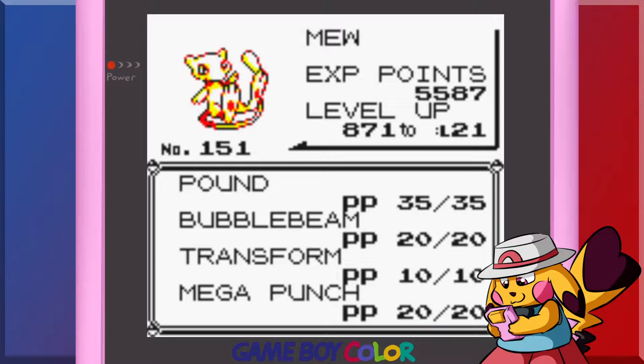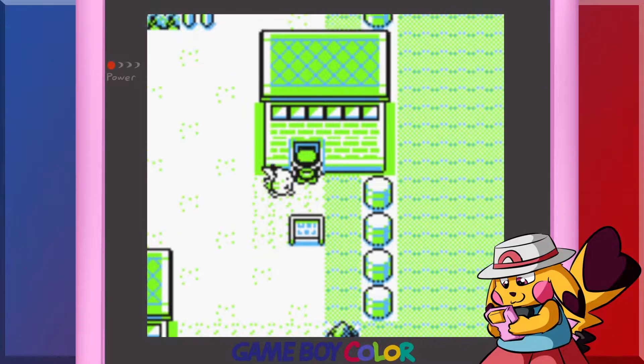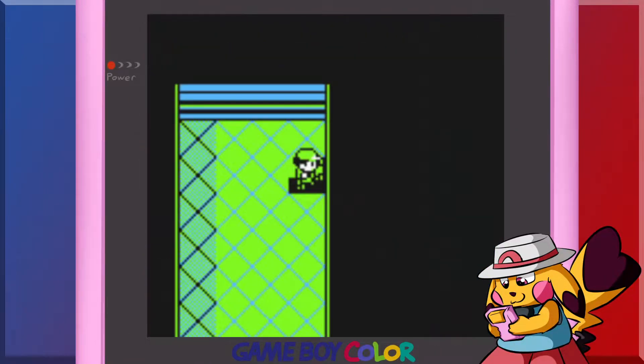I also used Bumblebee. Mew actually learns Mega Punch at level 20, so I still have the Mega Punch TM. But this time we're going in here to make our way to Vermillion City and see if we can't get our third badge.